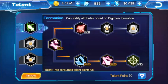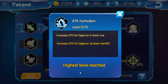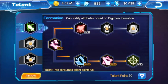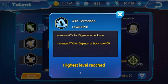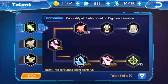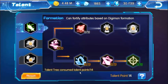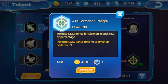Below we have the second option for Digimon in attack. The one on top is for Digimon in the front row to increase their HP, but I went with the attack. The second option increases attack at back row — the maximum when you go to 10 to 10, you get 400 points. After that, you move to the next one: increase attack for Digimon in back row by percentage. At 10 to 10, my attack at back row by percentage is 20%. Then the next option is increase damage bonus rate for Digimon in back row by percentage, also 20%. So let's upgrade these — I'm at 3 out of 10 with 14 talent points left, going up to 7 out of 10 until I run out of talent points.